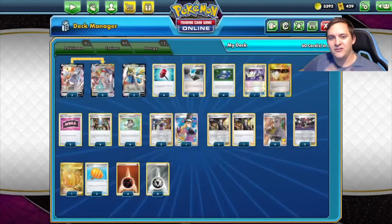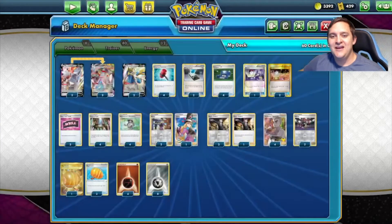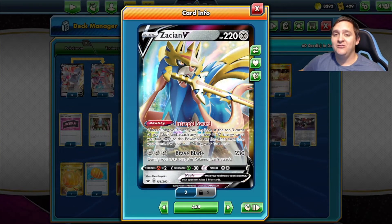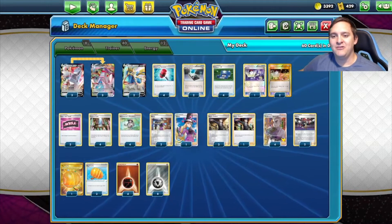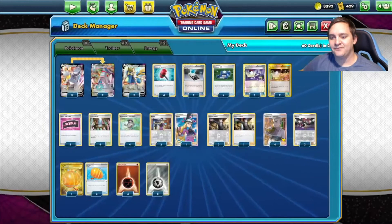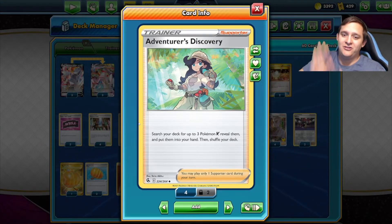To make this deck work, we're using Duraludon V with the hard coat to help survivability in the first couple of turns. It wouldn't be a metal deck without Zacian V and the Intrepid Sword ability, letting you look at the top three cards, put them in your hand, and put energies onto Zacian — really important to help speed up the deck. We also play Crushing Hammers to get rid of the basic energies so opponents have a harder time attacking. Adventures Discovery makes setup incredibly easy — you get to search for three Pokemon V.